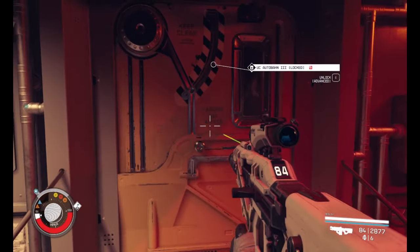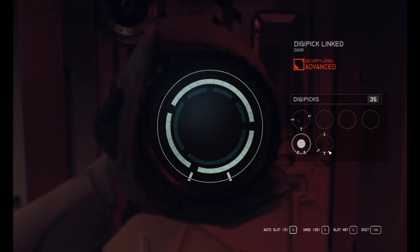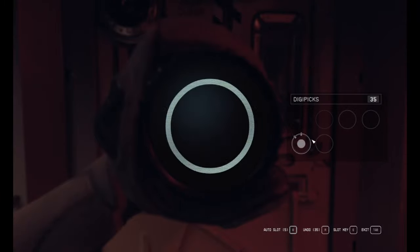Sometimes you need to unlock doors with digipicks. Let's do this quickly — this one here, and then just this one. It's very easy because it's only advanced difficulty.